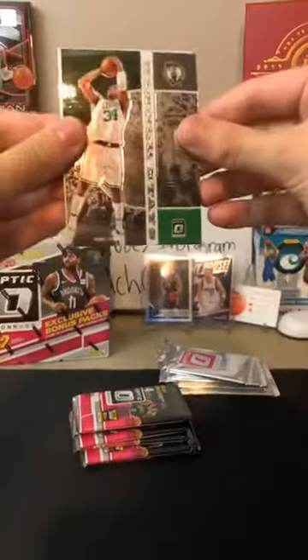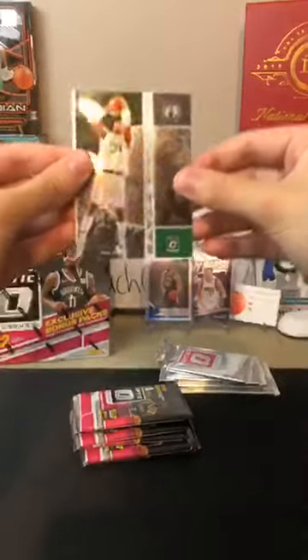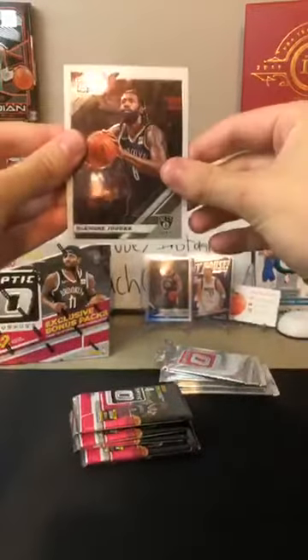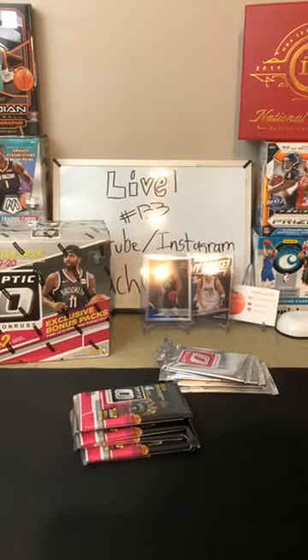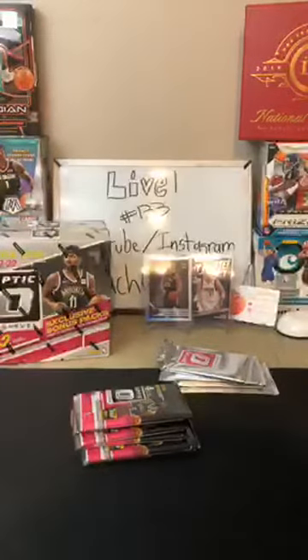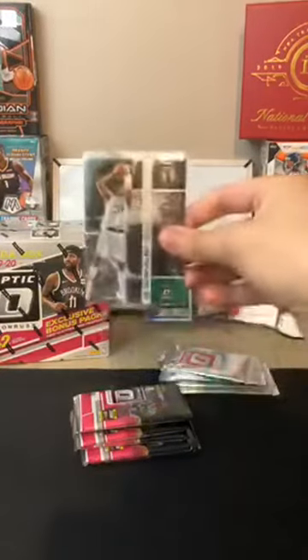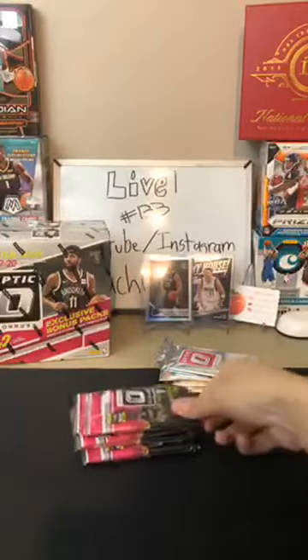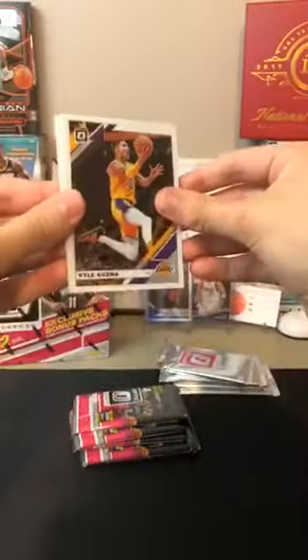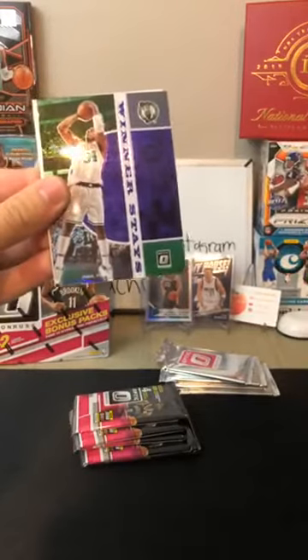Wendell Carter Jr. for the Bulls. We got a hollow of James Harden for the Rockets - splash coming in. Nice card for the Rockets - Rockets are hitting out there. We got a Paul Pierce for the Celtics. Would we get like three packs in a row with two inserts? I think so. Along with a DeAndre Jordan for the Nets. Nice hollow of Harden there. We got a Pa Gasol for the Blazers. We got a Paul Pierce for the Celtics - that is a purple. Nice purple. And an Isaiah Roby for the Mavericks.